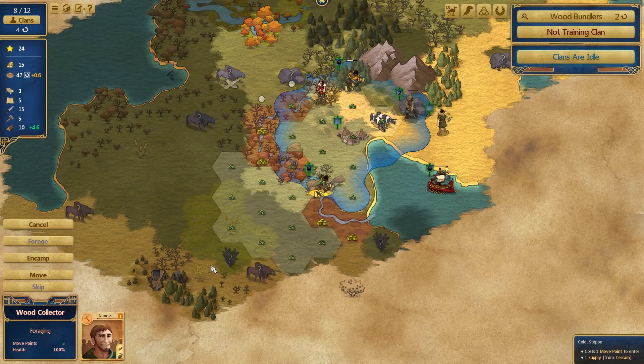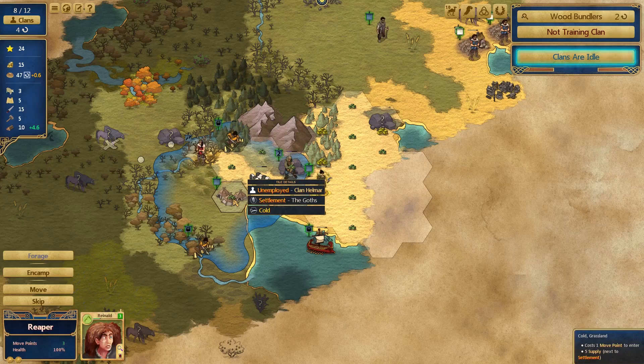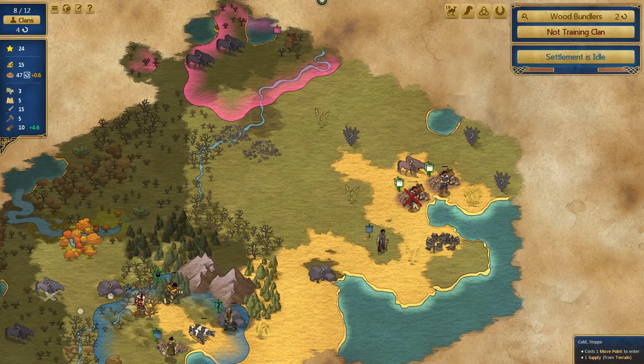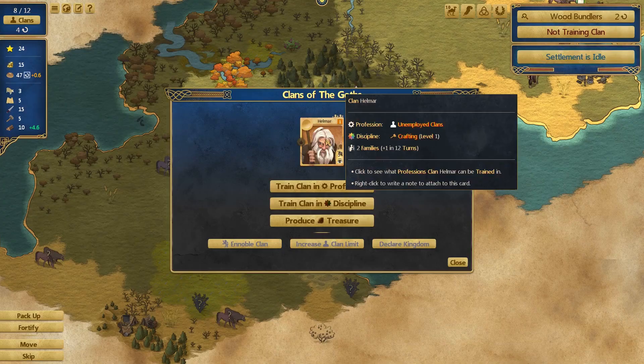Now you guys can start foraging, which is very exciting. You can't forage there anymore because it's too cold - it's cold now. So the Rhynalds could just come back home. Explorer guy, get down here and try and get to this village. I don't think they're actually moving - they're not making a move for it. This is a bit of a dead end bit there. Settlement is idle.